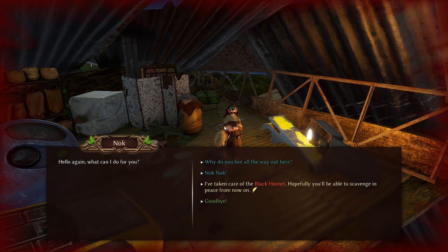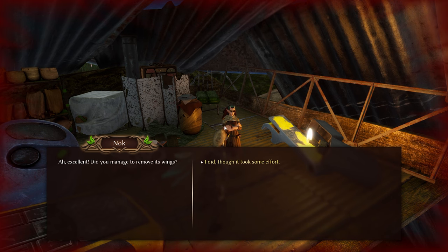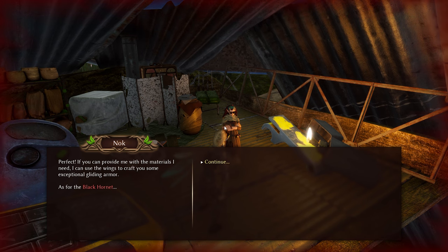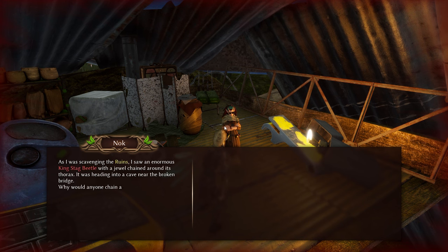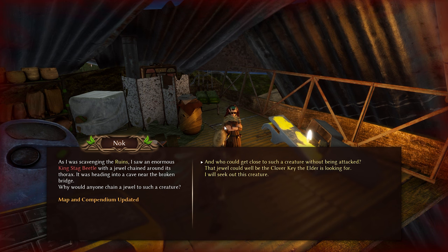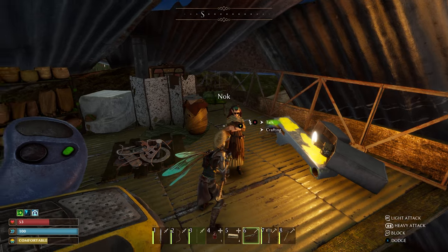I've taken care of the black hornet — hopefully you'll be able to scavenge in peace from now on. Oh excellent! Did you manage to remove its wings? I did, though it took some effort. Perfect — you can provide me with the materials I need. I can use the wings to craft you some exceptional gliding armor. As for the black hornet — I've been hearing about similar issues from other settlers. Creatures all around the overland have become very aggressive. I noticed a king stag beetle with a jewel chained around its thorax heading to a cave near the broken bridge. That jewel could well be the clover key the elder is looking for. I will seek out this creature.